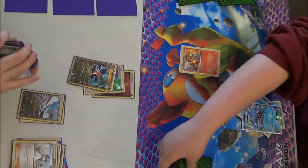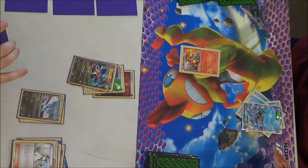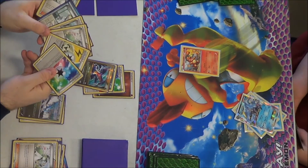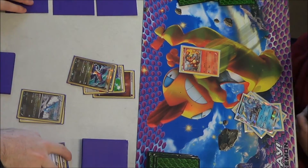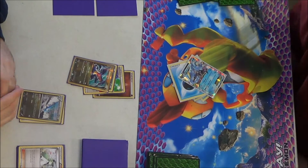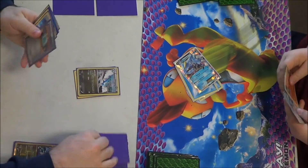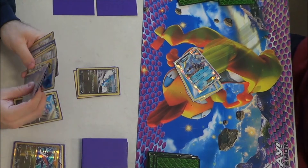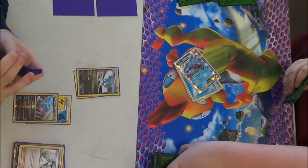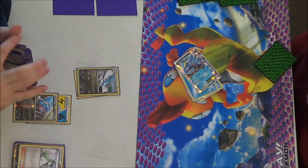So I played in there. Now we both get fresh hands of six. I pulled four supporters off of my end — that's not fun. I do have a Dowsing Machine, so I could use that to get a Level Ball right now, but I'd rather save it for later. Somehow, he just knocked out my Garchomp with Gigafrost. I don't know if I passed or not, because I don't see any damage on him. That's weird.